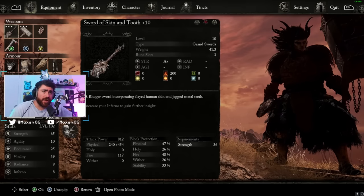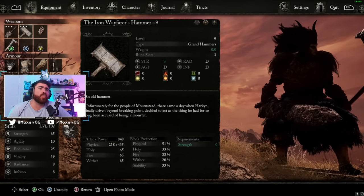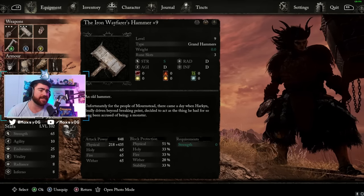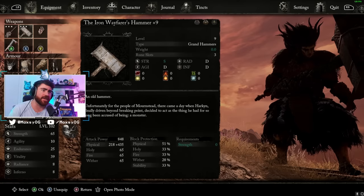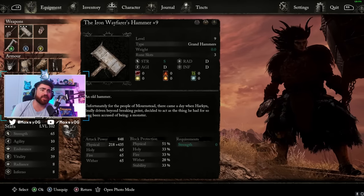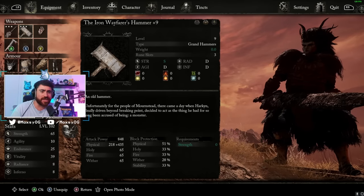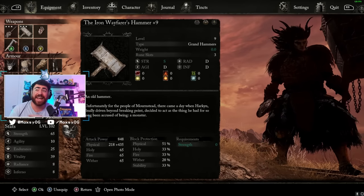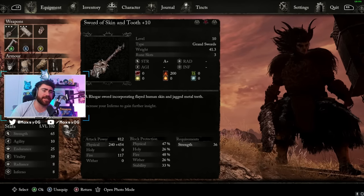The two best strength weapons I've found are the Sword of Skin and Tooth and the Iron Wayfarer's Hammer. You get the Iron Wayfarer's Hammer towards the very end of the game, and it has the best strength scaling and highest damage output of seemingly any weapon in the game. Even at plus 9, it has S-rank strength scaling and deals physical, holy, fire, and wither damage. However, you'll play through about 85% of the game without it, so for most of the game you'll be using the Sword of Skin and Tooth.